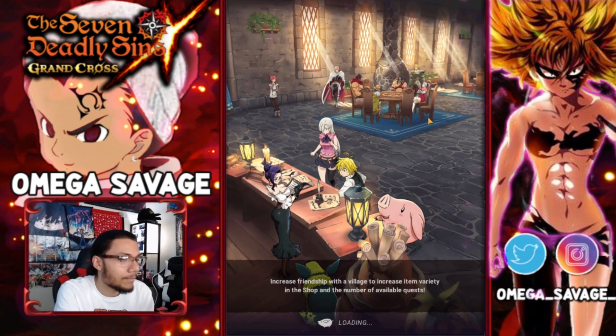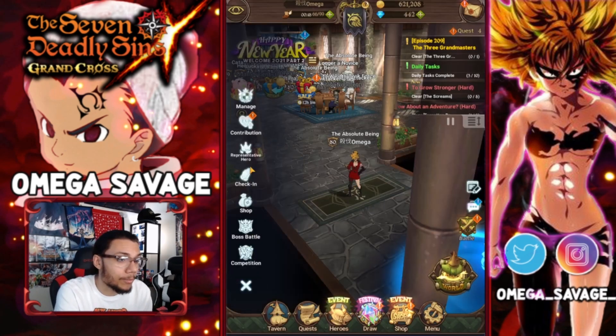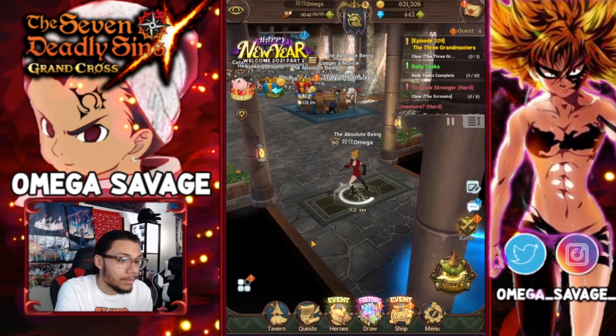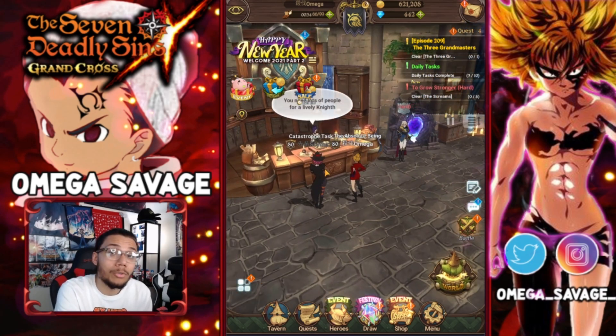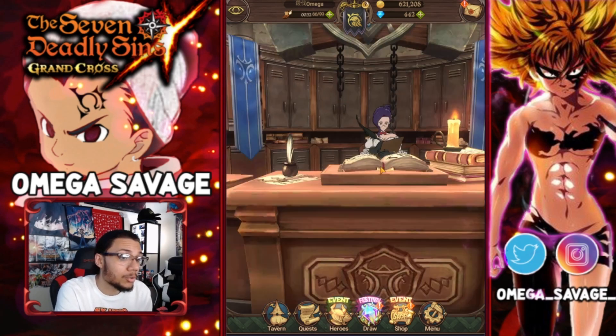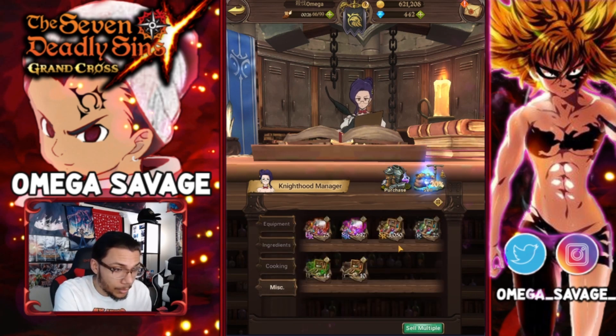If you guys didn't know, they did upgrade or revamp the entire fort soldiers — the SP dungeon. They have made it so much better to farm gold and farm anvils, and you can get super awakening coins as well from all of the last stages on the fort soldiers. So make sure you guys are farming that, complete all those stages, and get those super awakening coins on top of getting gold.